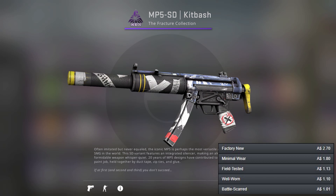When talking about the MP5 being CSGO's newest gun, it only has a few skins in the game. This one has the most white on it out of all the MP5 skins and that is the Kit Basher.